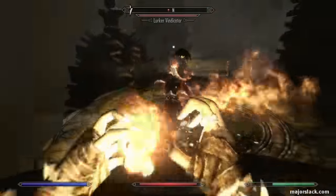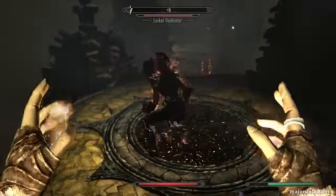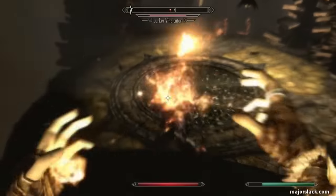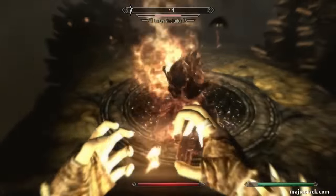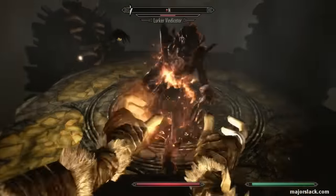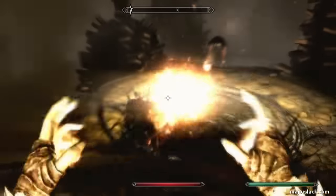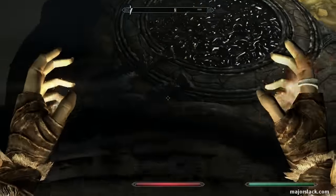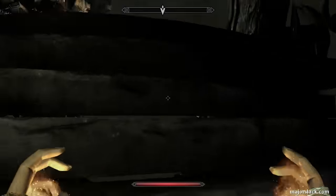There we go. So now he's beautifully flanked. Keep him stun-locked, because he is a force to be reckoned with. There we go — and he's down and out.